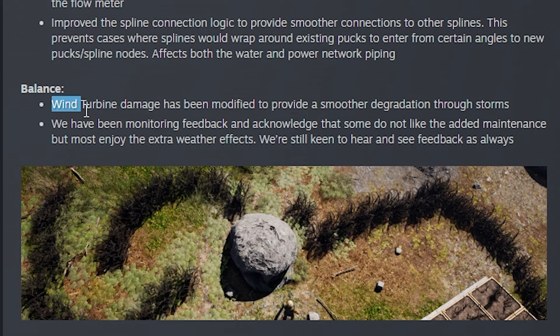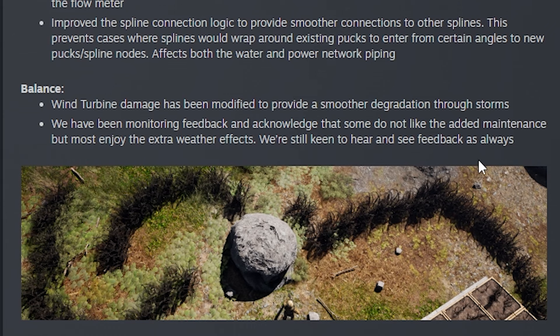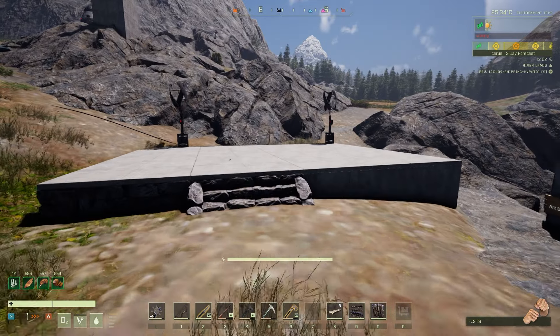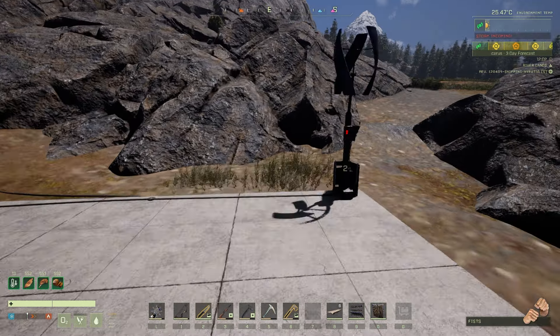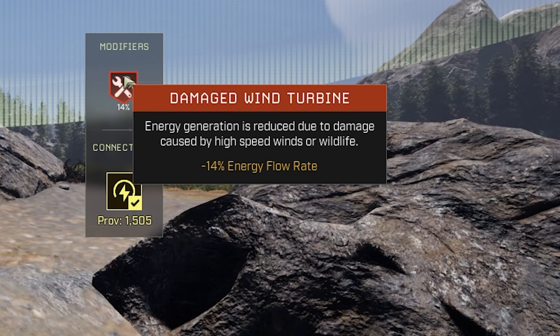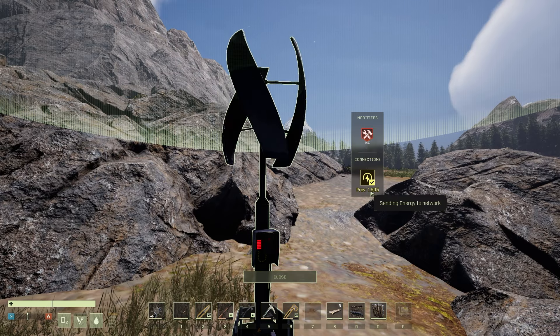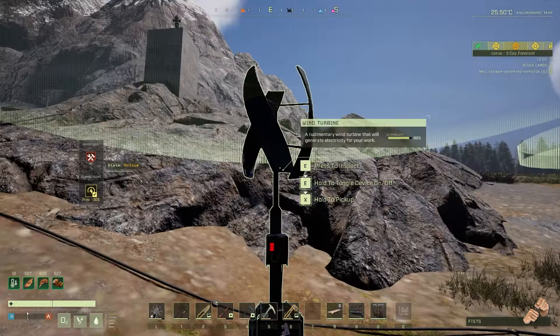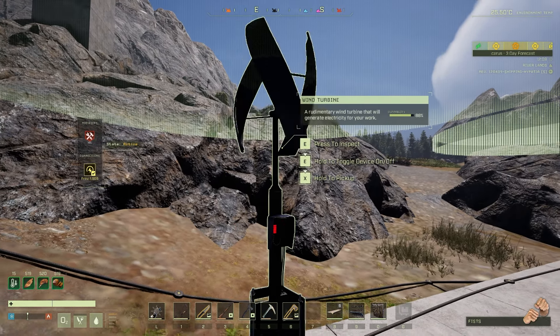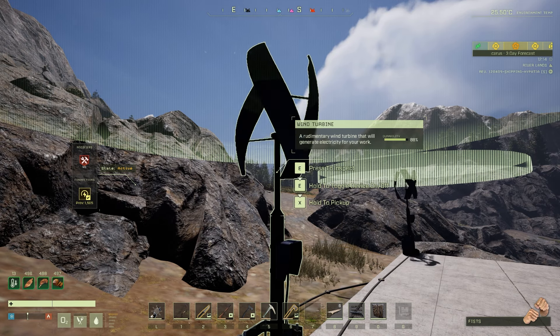They also did some balances this week. Wind turbine damage has been modified to provide a smoother degradation through storms. They are monitoring feedback and acknowledge that some people do not like the added maintenance but enjoy the extra weather effects, and they're still keen to hear feedback. To show what they did to windmills: two test windmills went through two storms and are now at 88% durability, reducing the energy flow rate by 14%, down from 1,750 to 1,505. So yeah, the wind is really damaging — probably more intense storms on hard difficulty. It's worse than it was before.